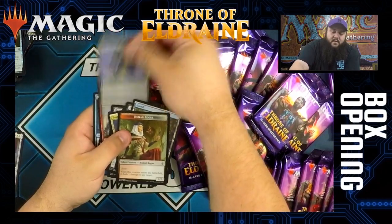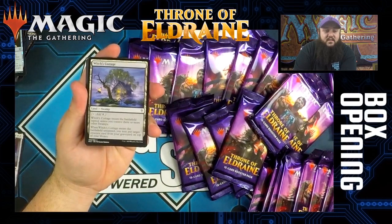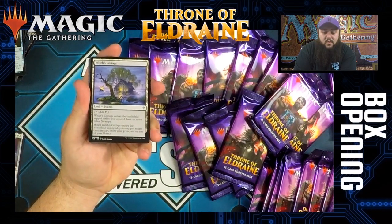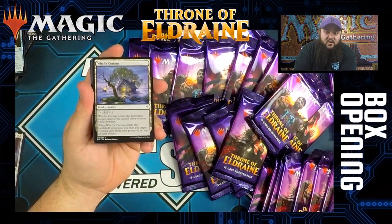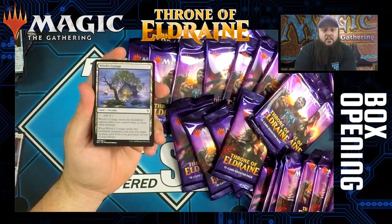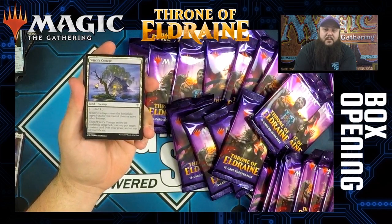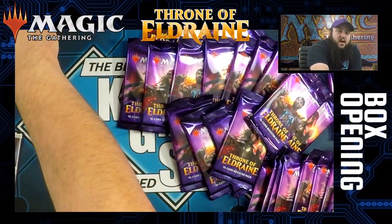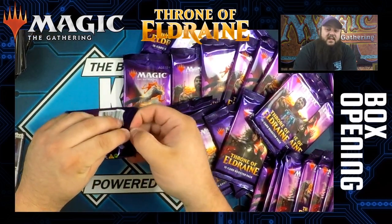Much like the basic land cycle, we have Witch's Cottage — probably the second best of the lands in the common cycle. It's a swamp, so you can fetch it with cards like Blood Crypt or Marsh Flats. It enters tapped unless you control three or more swamps. When it enters the battlefield, you may put a target creature card from your graveyard on top of your library. Seems real good — it's a utility land that lets you get creatures back to potentially win the game.